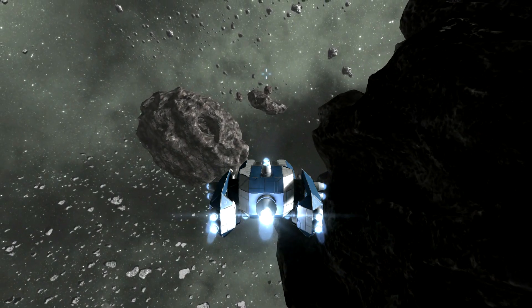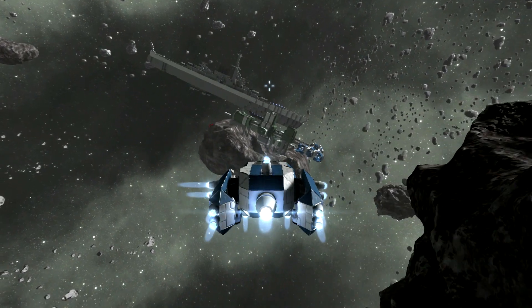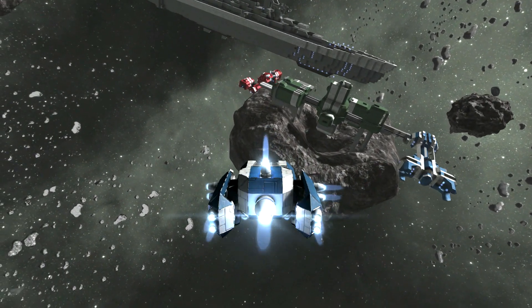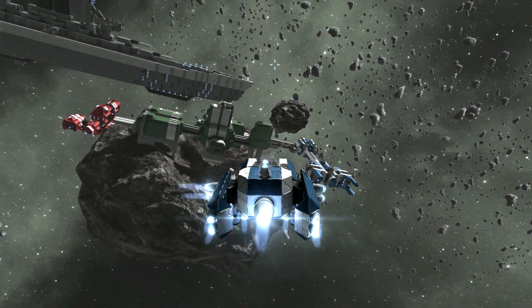I ran into this asteroid field and look what I discovered on the other side — a giant battleship. Looks like it was about to dock at this space station, where we have this larger cruiser and a small, almost Corvette-style ship.